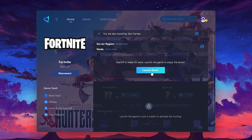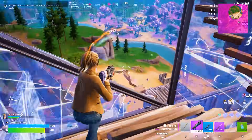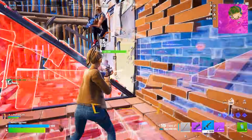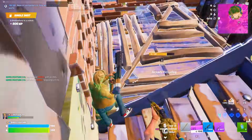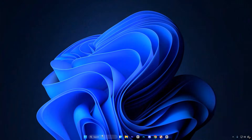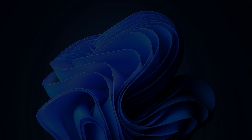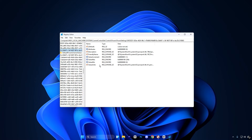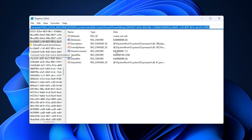The next step is tweaking a few important Windows registry settings to unlock your CPU's full potential and prevent it from limiting your FPS. These changes fine-tune how Windows manages your processor, helping eliminate hidden bottlenecks that cause stutters and performance drops in games. Start by opening the Windows search bar, typing Registry Editor, then right-clicking it and choosing Run as Administrator. Administrator access is required because we are modifying core system-level settings. Once the Registry Editor opens, copy the first registry path from the description, paste it into the address bar at the top and press Enter.